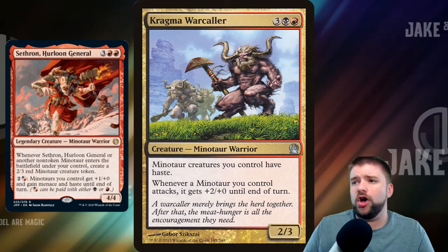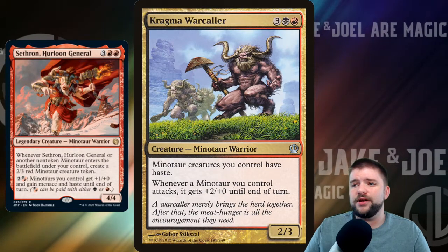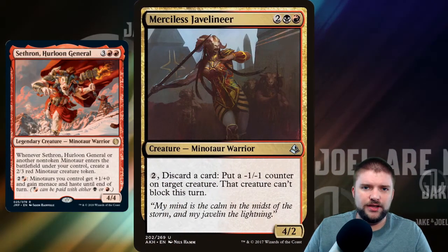Kragma Warcaller is a 5-cost 2/3. Minotaur creatures you control have Haste, straight up, and whenever a Minotaur you control attacks it gets +2/+0 until end of turn. That gets to be the Lieutenant for Sethron. That's so good.